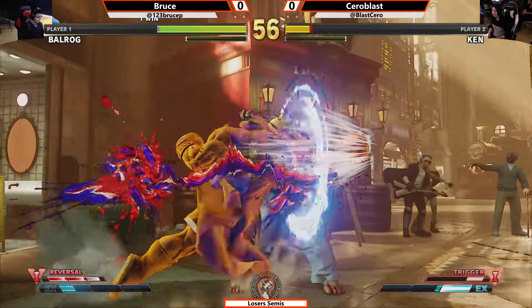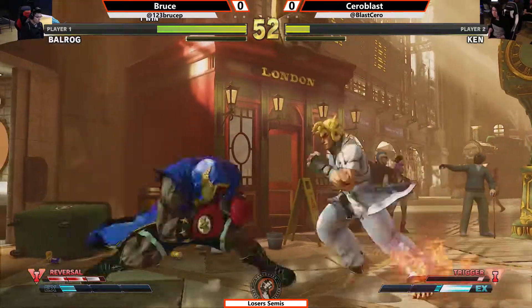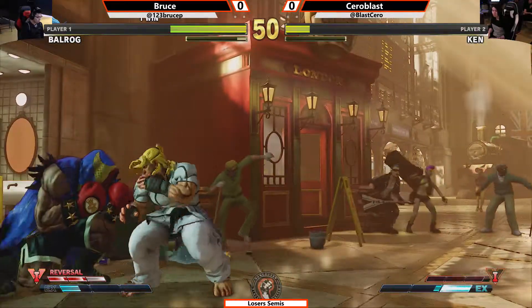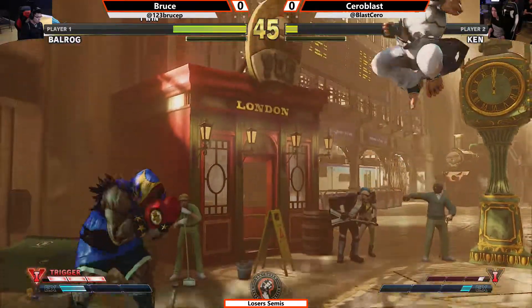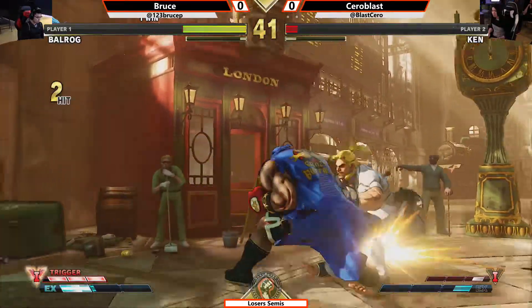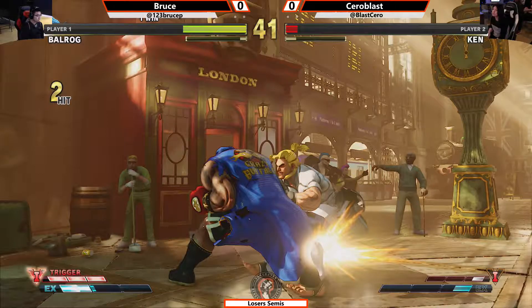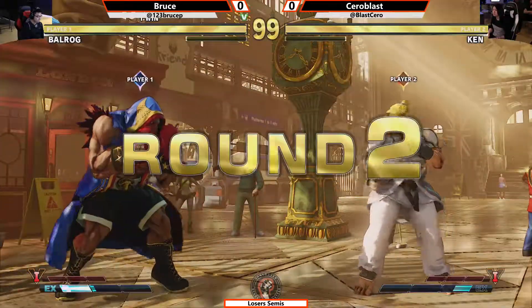Nice tech. Without a reversal, Bruce is forced to learn and play the counter-punch game the very patient way. V-Skill run from Cerroblast — his V-Skill is now up. Bruce has his V-Trigger full-on, ready to go. Low forward, no convert from Cerroblast. Gets the double low forward from Bruce. First round for Bruce.